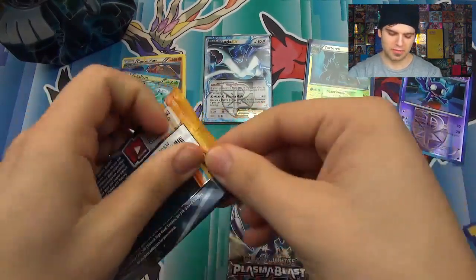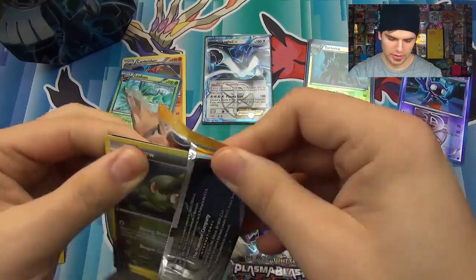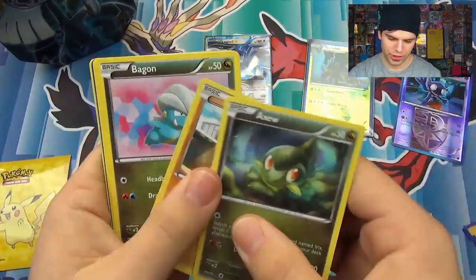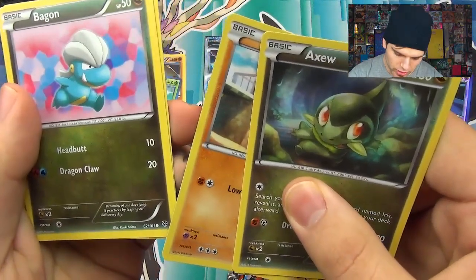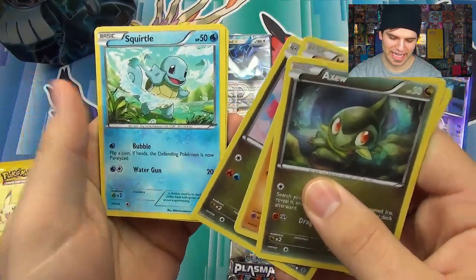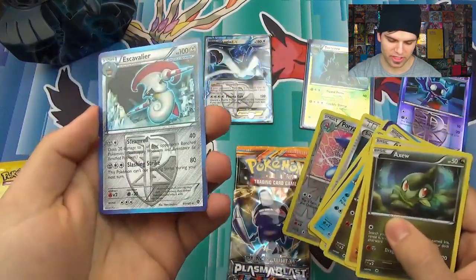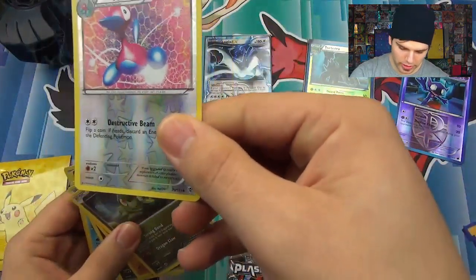Alright, now 2 Plasma Blast packs. Come on Pokemon! Exeggcute, Machop, Bagon, Skwovet, Teddiursa, Octillery, Torkoal, Silver Mirror, Porygon2, and Escavalier Rare with Steamroll and Slashing Strike. Cool Porygon2.